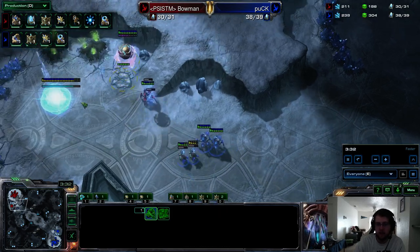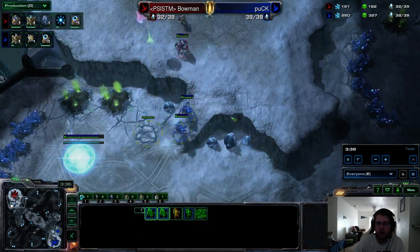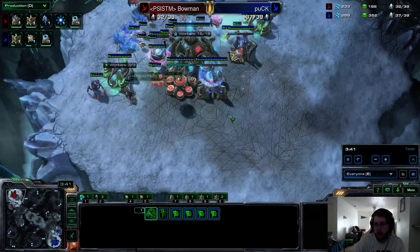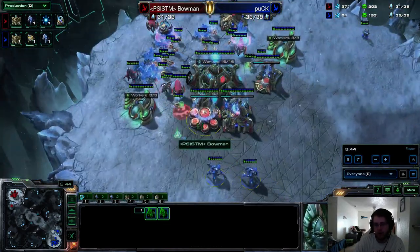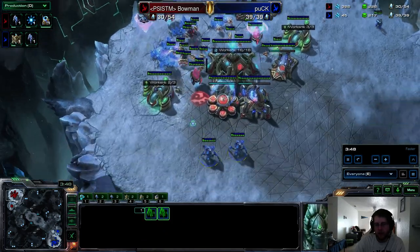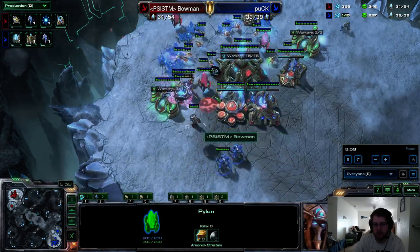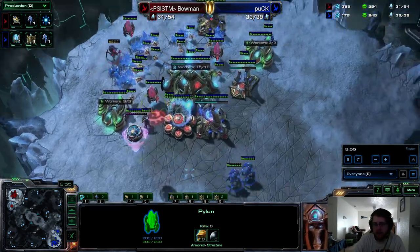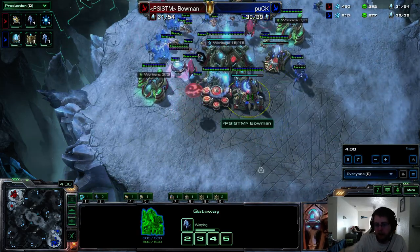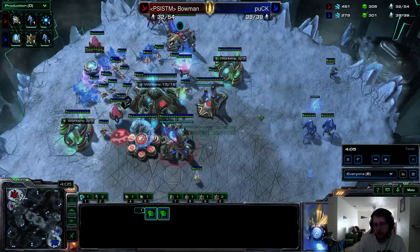Because he doesn't have a pylon on the slow ground and he still has just the one gateway. Puck phasing forward, he's going to be able to harass from the backside. Bowman fires up a photon overcharge. Bowman almost has warp gate done. Puck pressures forward — Bowman does not really have an additional pylon, this is the only one that can be useful defensively. Blink is about halfway done. Warp gate just finishing for Bowman. Puck running forward, forcing another photon overcharge.